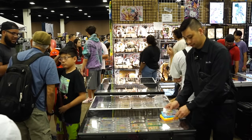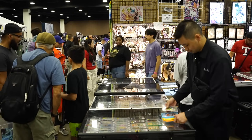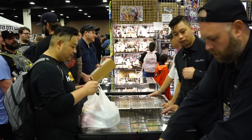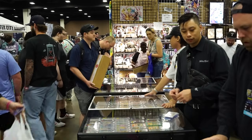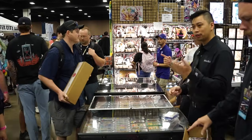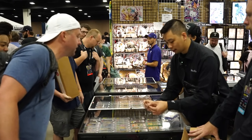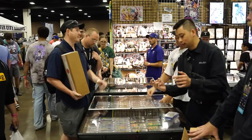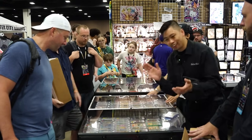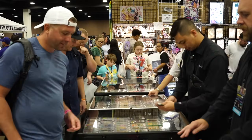Coin flip for Lost Origins booster box — $195 or $190. You call it: heads or tails. Three, two, one — heads! Dang it! $190 — I owe you $10. Take your pick boss.